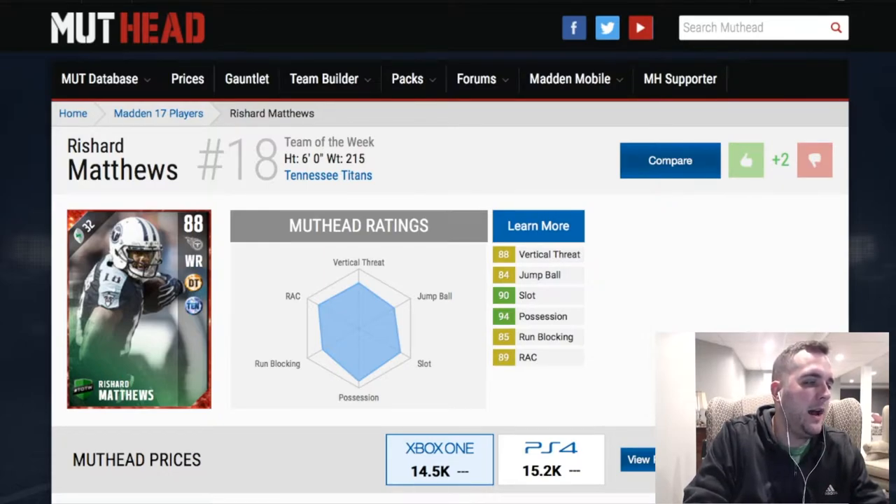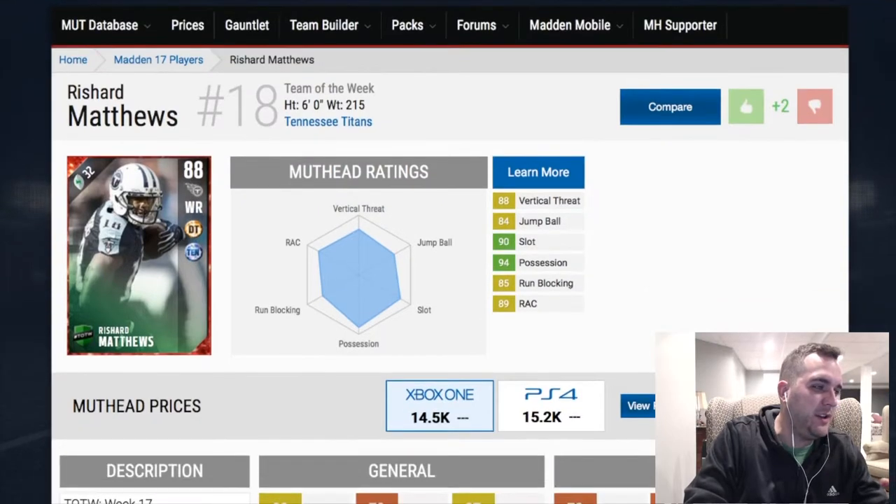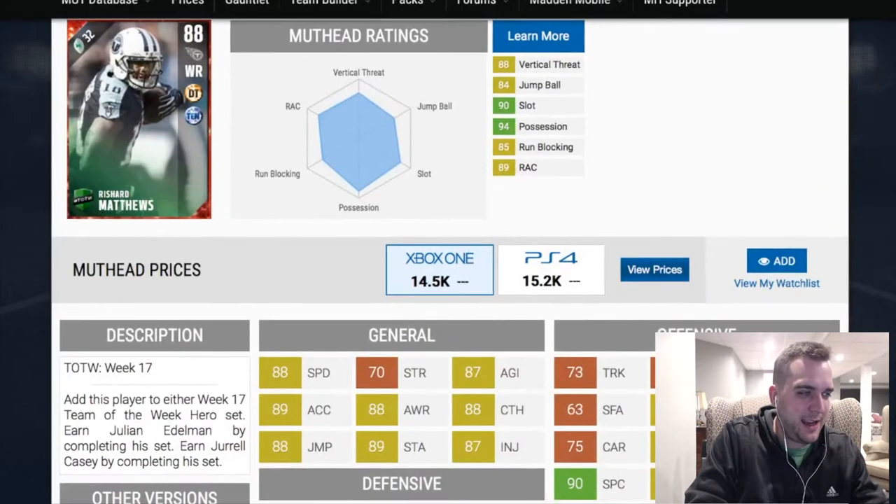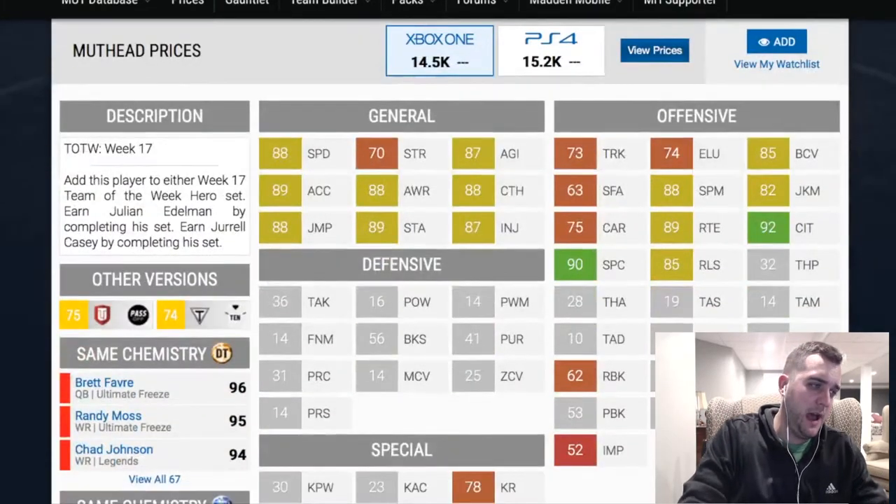Six foot tall. I'm seeing a lot of yellow right here on muthead.com. You can see 88 speed, agility, acceleration low. Jump isn't 90 yet. His catch is 88. Catching in traffic is pretty good — 92. Spectacular catch is 90. That's also really good.